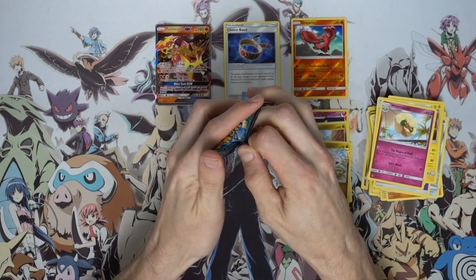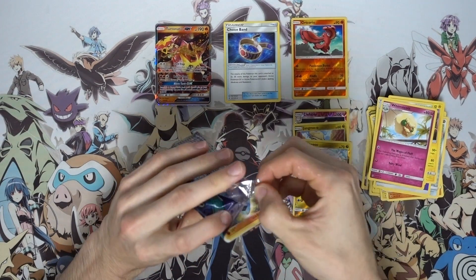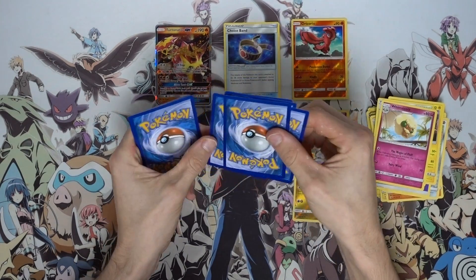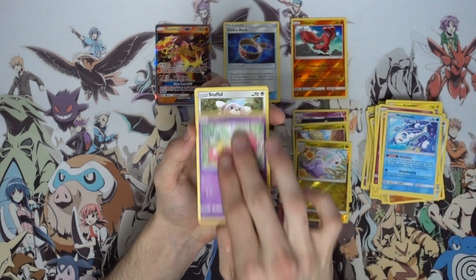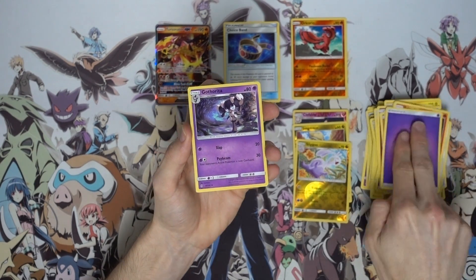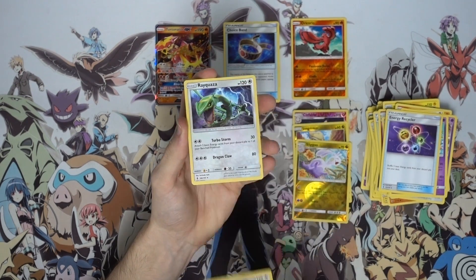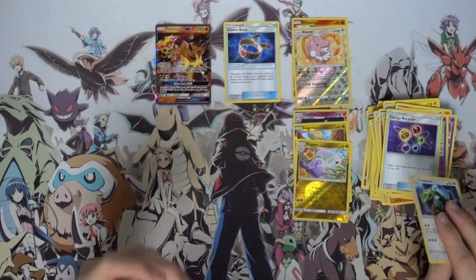Alright, final pack — let's see what we can do. If I can crack into the pack anytime soon... there we go, just be gentle. Hopefully you guys are getting some good codes out of those today. Let's see if we can finish on the highest of notes. We've got a Nosepass, Wishiwashi, Slowpoke, Stufful, Salazzle — I love drawing it, it's like Yugioh stars — a psychic energy, a Gothitelle, a Slowbro, energy recycler, a Blissey which is a reverse holo rare, and to finish things off — a Rayquaza regular rare with 120 HP, Turbo Storm and Dragon Claw.